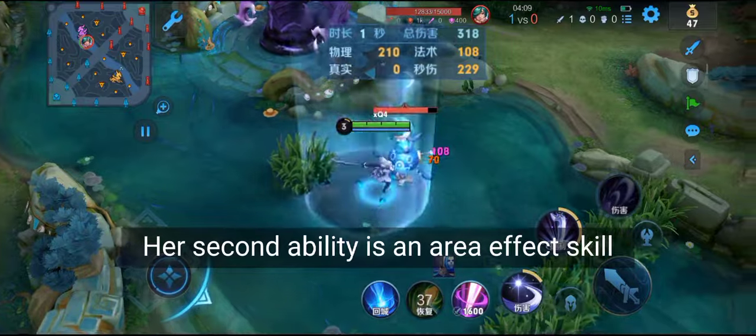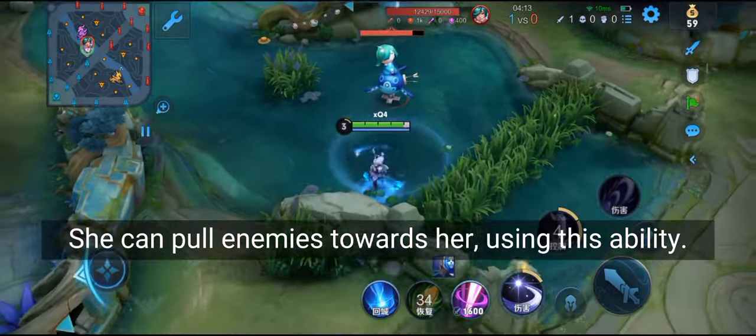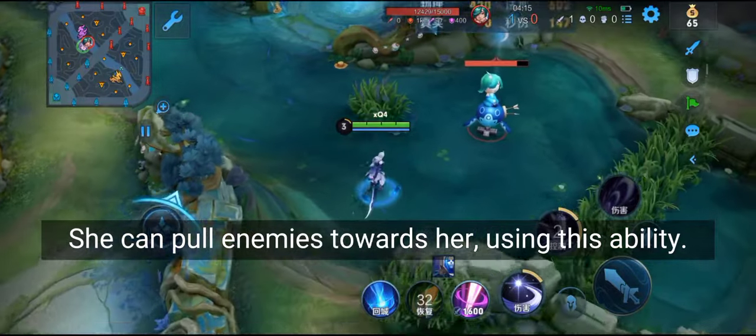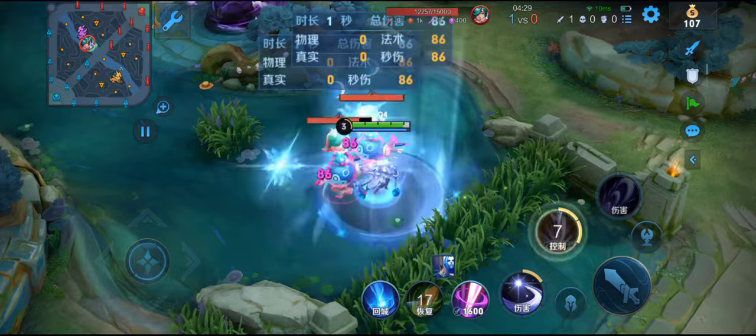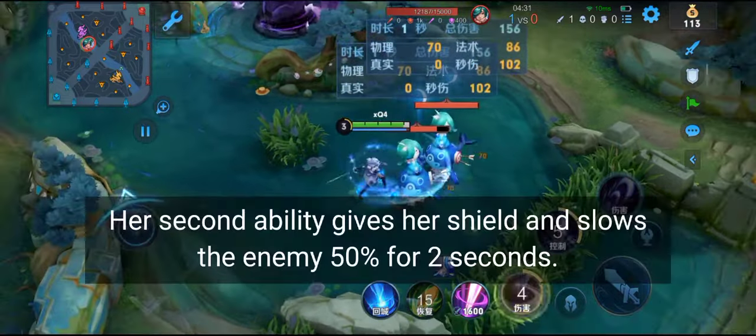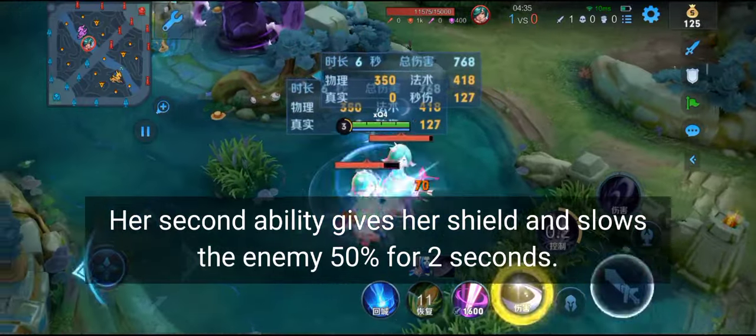Her second ability is an area effect skill. She can pull enemies towards her using this ability. Her second ability also gives her a shield and slows the enemy by 50% for 2 seconds.